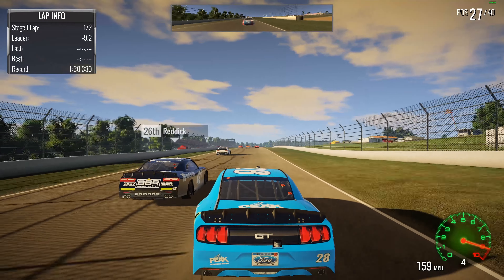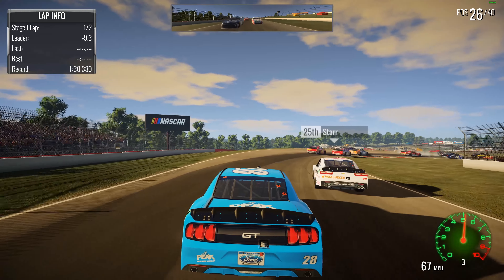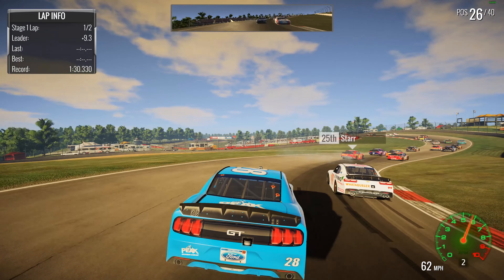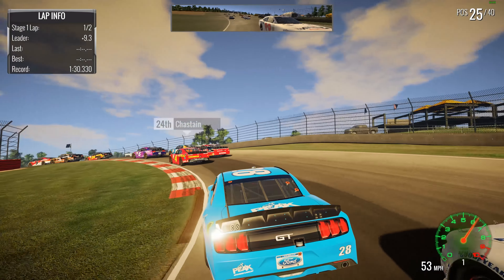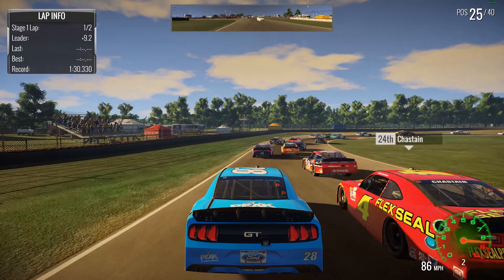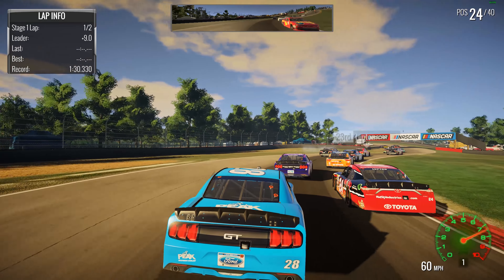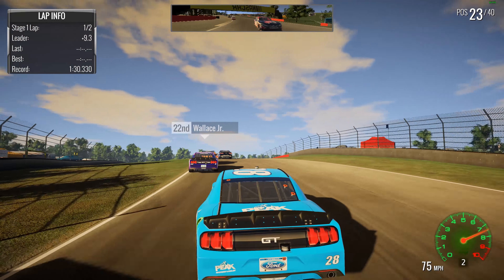Tried to get to the inside — is that Reddick? — and I slapped onto the side of him there. Trying to get it around David Starr now, and we will get to his inside. Now we got Chastain and Lupton in front of us, but making our way through the field pretty good right now.